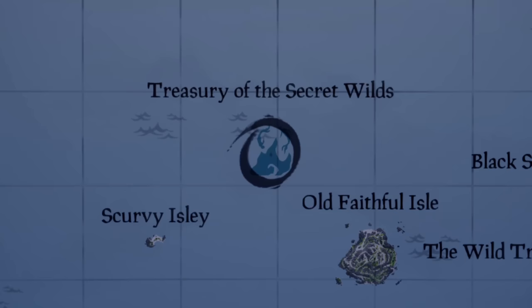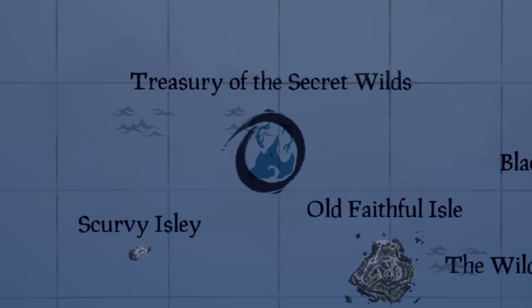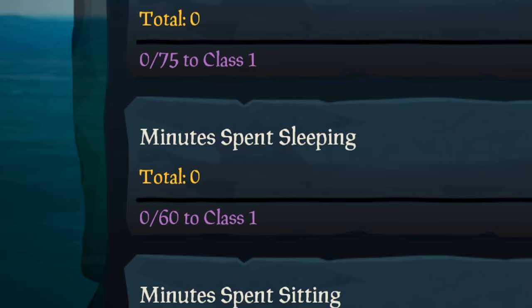To make it easier, we travelled north to the Treasury of the Secret Wild so that we could stock up on some tridents, aka Disney sticks. By the way, did you know that some of the milestones they added in Season 7 literally tell you not to play the video game? Stuff like sleeping for 60 minutes. With us having quite the ways to go, we decided to indulge in some of these activities.